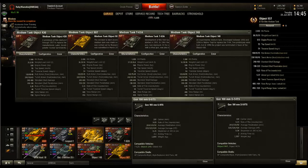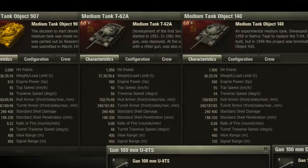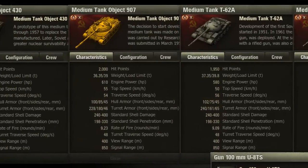I have all four vehicles lined up. These are the main vehicles you're going to be comparing to — all Russian mediums, but they are all a bit different. The Object 140 is the best by Clan Wars standards, meaning it gets picked first, followed by the 62A, then the 907, and last the 430.